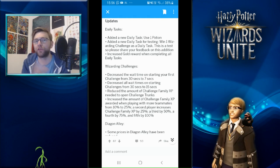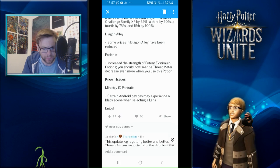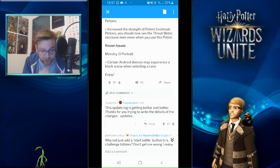Wizarding challenges have also been updated: the waiting time on starting your first challenge has decreased from 30 seconds to 7 seconds, and all other wait times have decreased from 30 to 15 seconds. They've reduced the amount of challenge family XP needed to open challenge trunks, and increased the challenge family XP awarded for playing with more teammates - a second player adds 25%, a third 50%, a fourth 75%, and a fifth 100%. Diagon Alley prices have been reduced as well. Potions have been improved - the Potent Estimulo potion now decreases the threat meter even more when used.